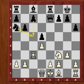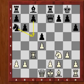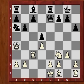Knight A6 will have been a dubious move. The idea is to play C5 and then take it back with the knight, and even if D5 drops, black will have very strong compensation. And now Queen A4.